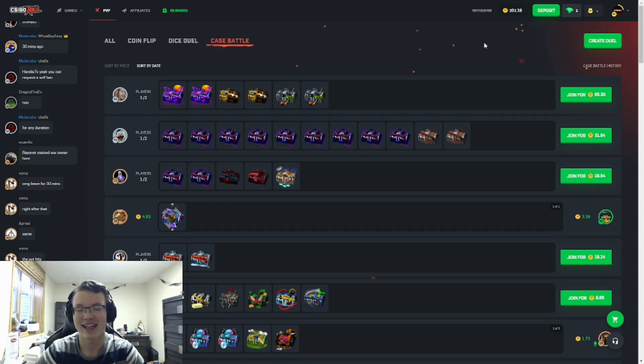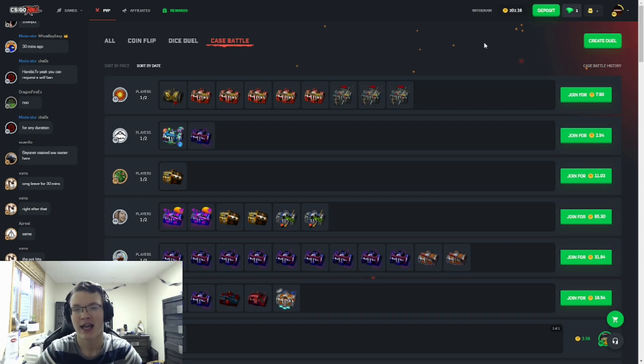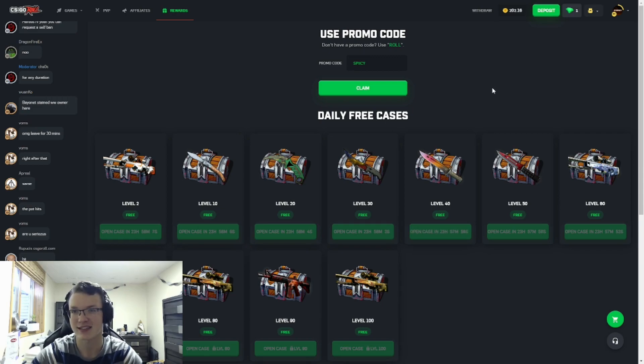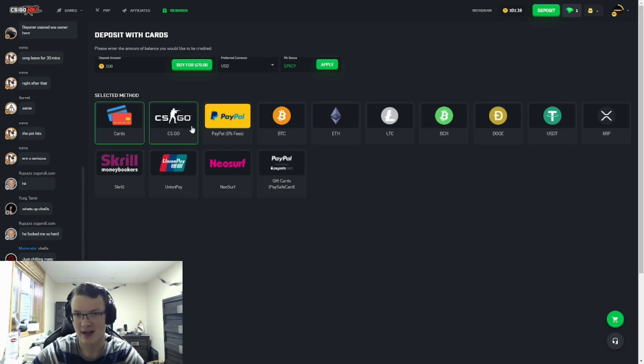Hey, what's going on guys, my name is Spicy and welcome back to another video. Before we get into things, if you'd like to support me and are new to the site, you can head over to rewards and enter the code 'spicy' for three free cases. Also, if you go to deposit, you can use the code 'spicy' for a five percent bonus on any deposit method except CS:GO skins.